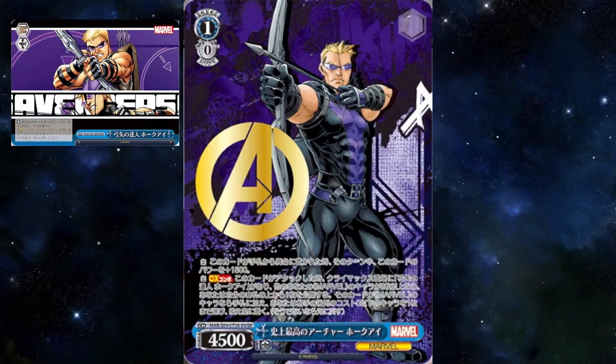Top archer Hawkeye states that when you play this card from your hand, this gains 1k power for the turn. And climax combo: on attack, if you have Master of Bow, Hawkeye, and 2 or more other characters, top check your deck. If it is a Marvel character, add it to your hand. Then you choose an opponent's cost 0 or lower character and send it to the waiting room.